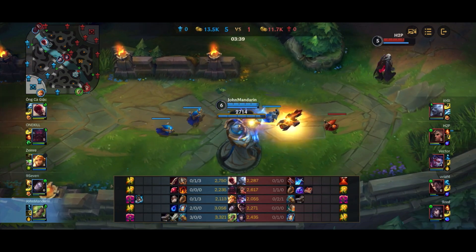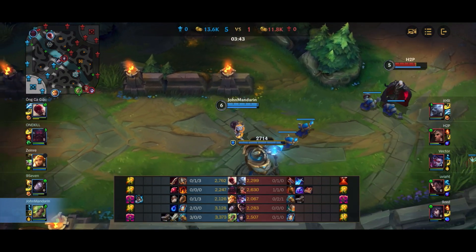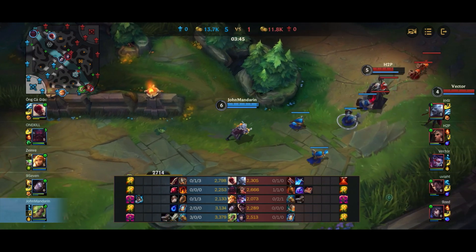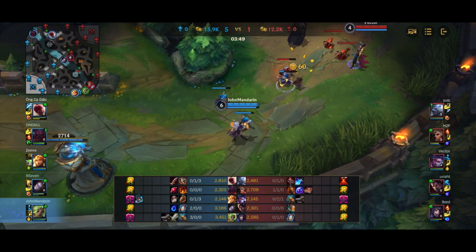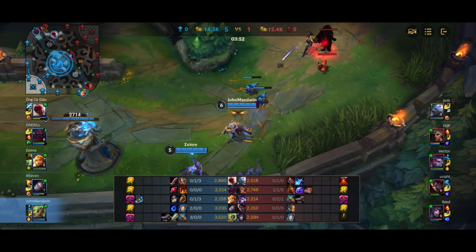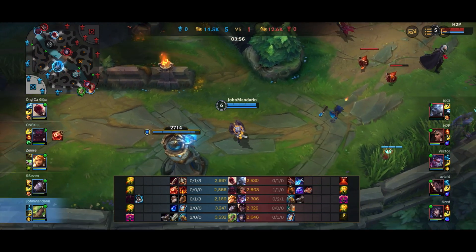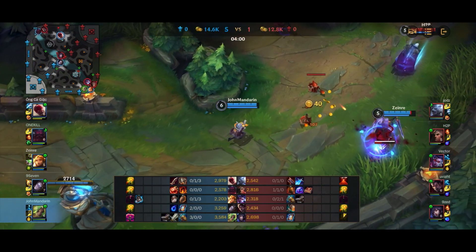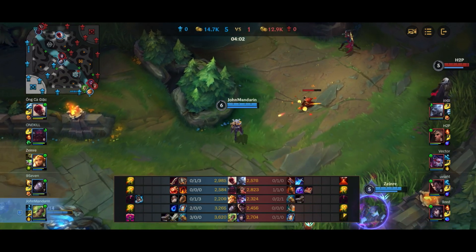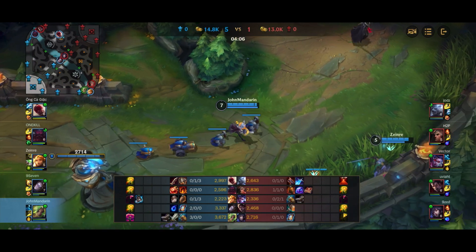I'm not doing anything special here — I'm just farming minions and taking advantage of their mistakes. Swain makes another mistake by tanking minions while trying to destroy a ward, which actually freezes the minion wave outside our tower. This makes it so they have to come all the way up to farm instead. You can see the minions are aggroed onto me and Leona with the freeze still maintained.